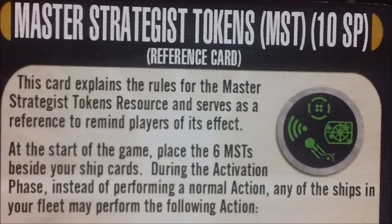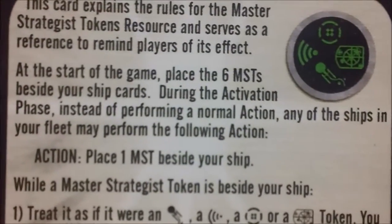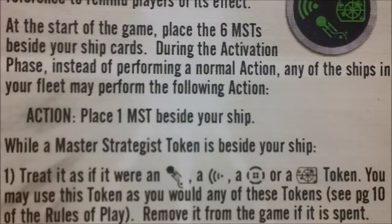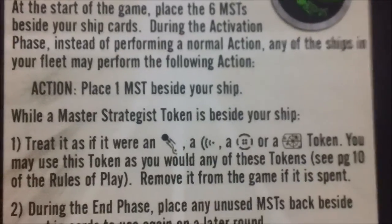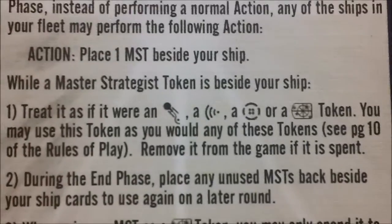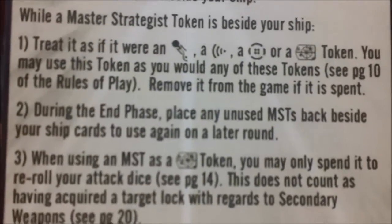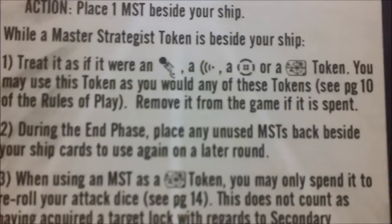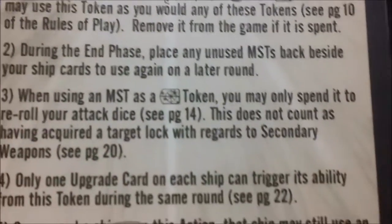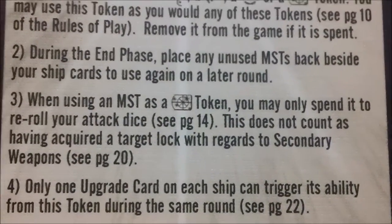We have our reference card here. It costs ten points. At the start of the game you place six Master Strategist tokens beside your ship cards. During the activation phase, instead of performing a normal action, any of the ships in your fleet may perform the following action: place a Master Strategist token beside your ship. Treat it as if it were an evasive, scan, battle stations, or target lock token. You may use this token as you would any of these tokens. Remove it from the game if it's spent. During the end phase, place any unused Master Strategist tokens back beside your ship card to use again later.